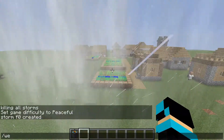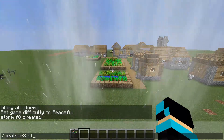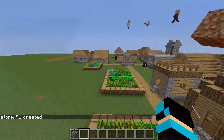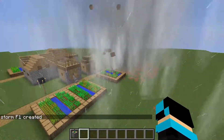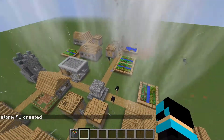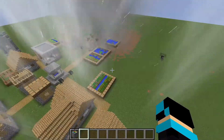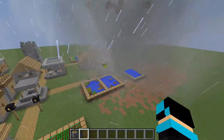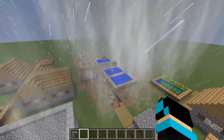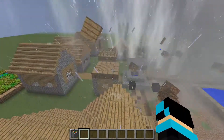Let's spawn an F1 — it should go straight for the village. You do 'weather storm create f1' and it will come straight for the village. It spawns a bit away but it looks super cool. Watch this — it will just rip right through the village, it's insane.